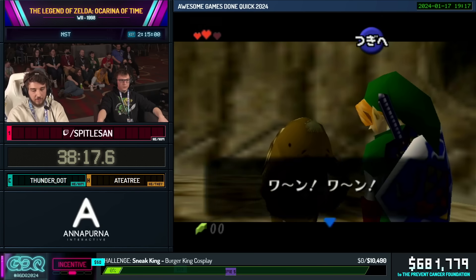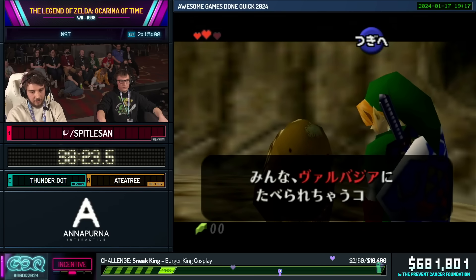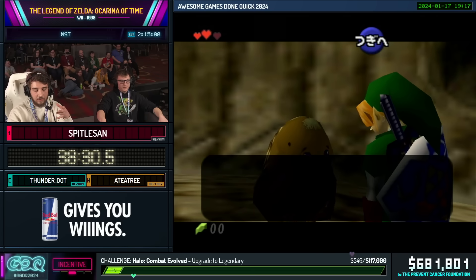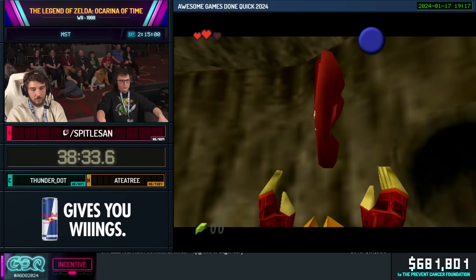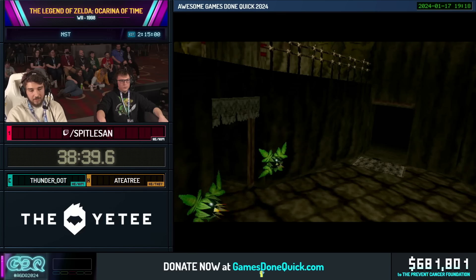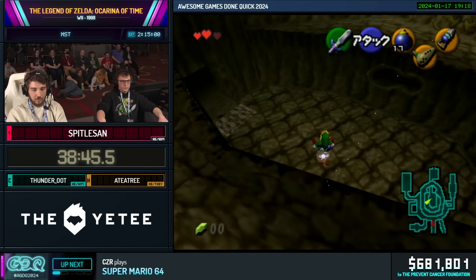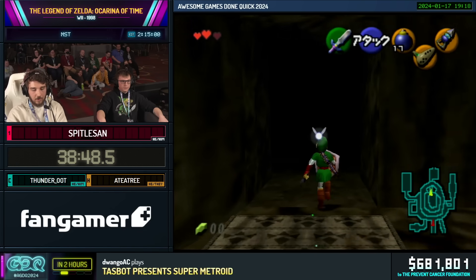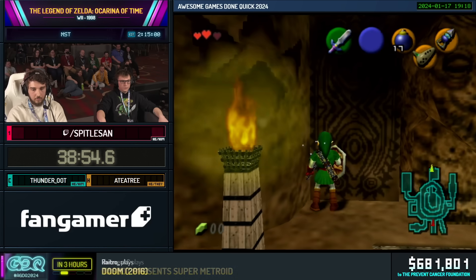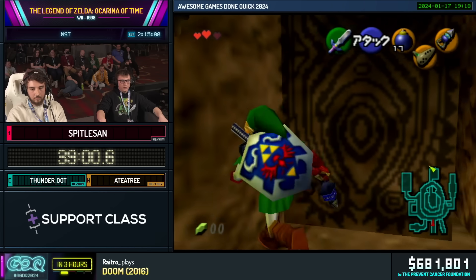Coming up, we're just talking to this guy right here — he's telling us how all Gorons are gone in the Fire Temple. Because we're a really nice hero, we're actually gonna go there first to save them. What we're gonna do next is head to where you would usually get the Bolero song, and do our next cutscene skip to skip that cutscene. It's also gonna be our only void-out cutscene skip.